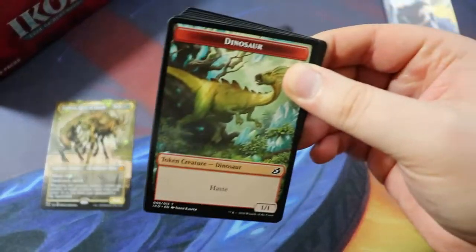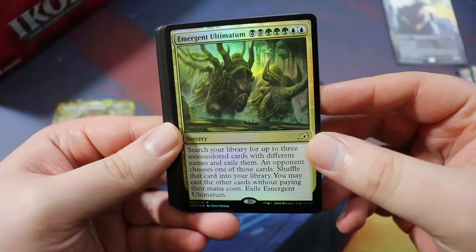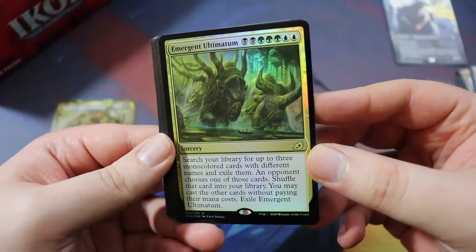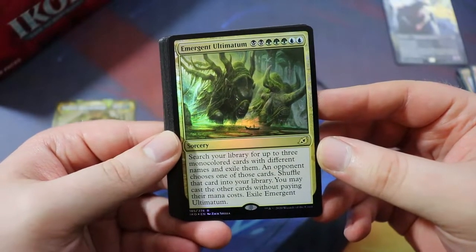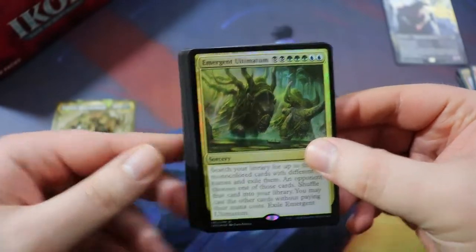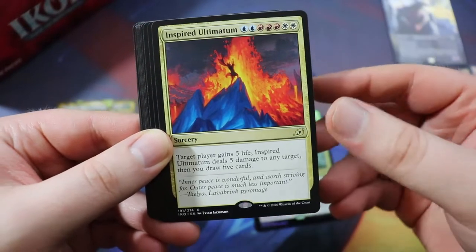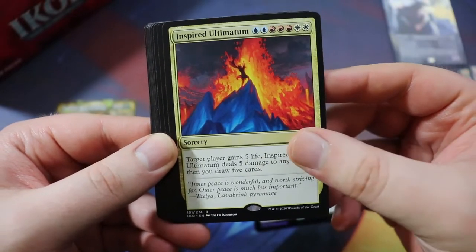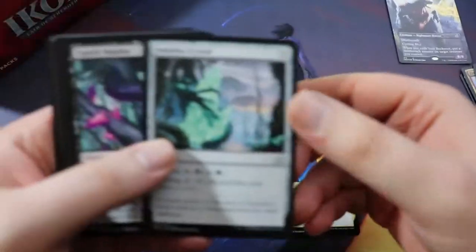Pretty good box right off the bat. The other personal box I opened had a foil Emergent Ultimatum — really sweet. That box had six of the bicycle lands, six tri-lands. This Emergent Ultimatum lets you search your deck for up to three mono-colored cards with different names, exile them, an opponent chooses one to shuffle back, and you may cast the others without paying their mana costs. I'd still rather play Nethroi here, but still pretty cool. Oh — double ultimatum pack! Also got the Inspired Ultimatum.